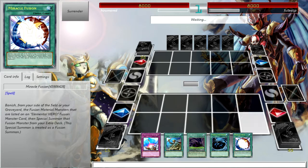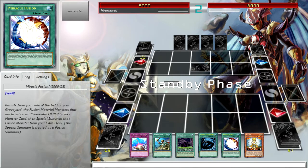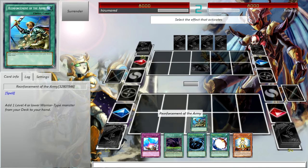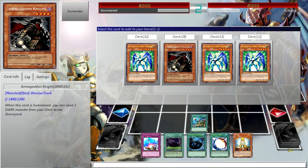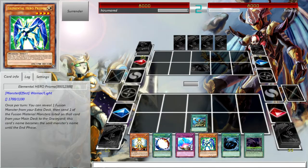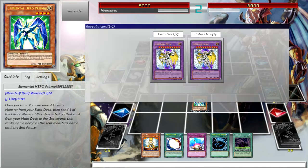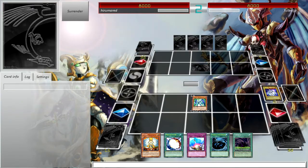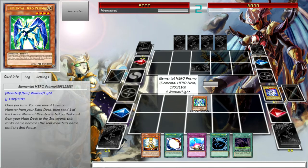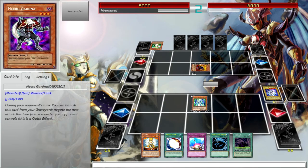Okay, opening hand. This deck is all about Rainbow Neos, and I thought I would go for the twilight route — use Neos with the dark. I can go into an Armageddon Knight and dump stuff in the grave, or I can just go into a Prisma. I have Honest and Lightsworns in hand.